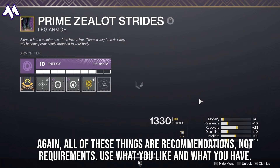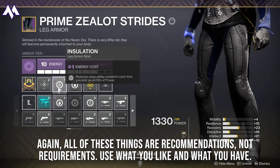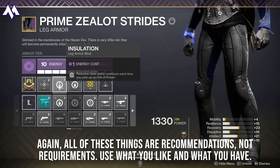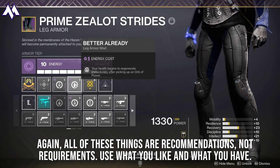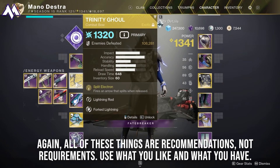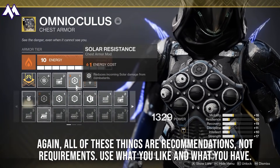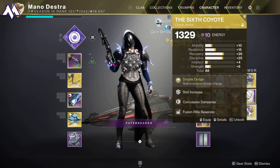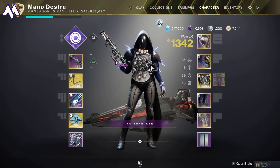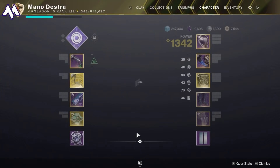I recommend using Void Affinity leg armor so you can equip Insulation and Better Already mods. Insulation reduces class ability cooldown each time you pick up an orb of power, helping you dodge more. Better Already means your health begins regenerating immediately after picking up an orb. If your weapons are masterworked, you'll make lots of orbs. For the Omnoculus chest piece, I'd recommend making it Solar Energy Affinity to reduce incoming solar damage. If you don't have Omnoculus, you could use Six Coyotes to get a second dodge charge.